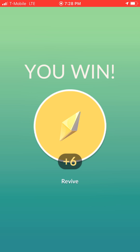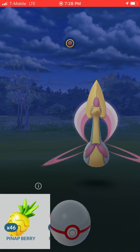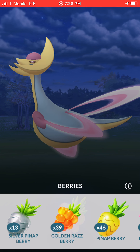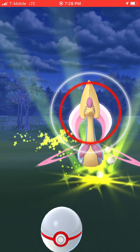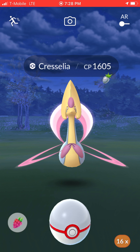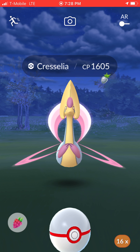We are getting 2000 dust from raids — I completely forgot. No shiny. I'm not a big fan of Cresselia for ultra league, but maybe I'll test it out, so I'll silver Pinap this thing. I wonder if I can hit it on the left side because I couldn't hit Darkrai when it went to the left.